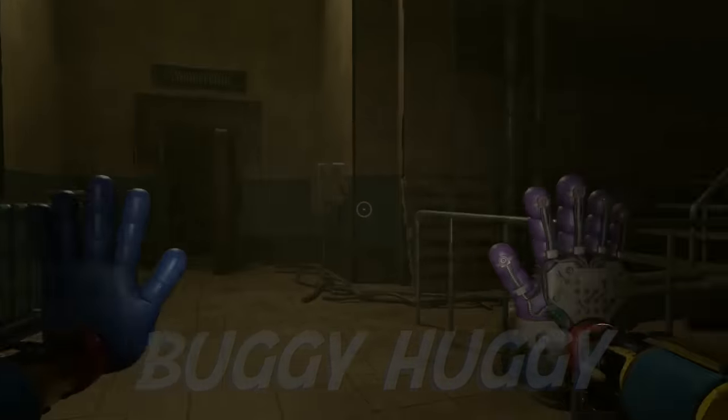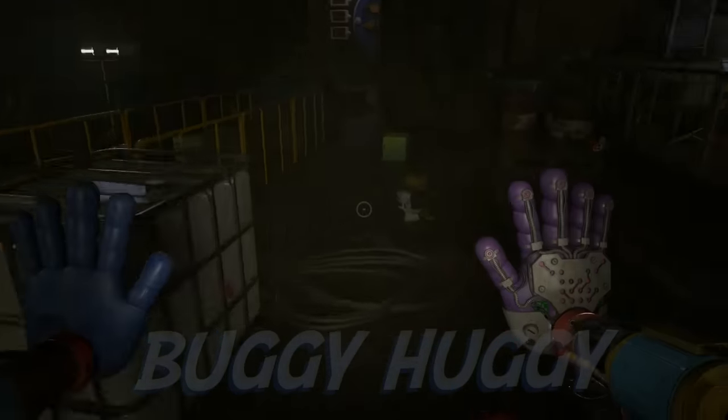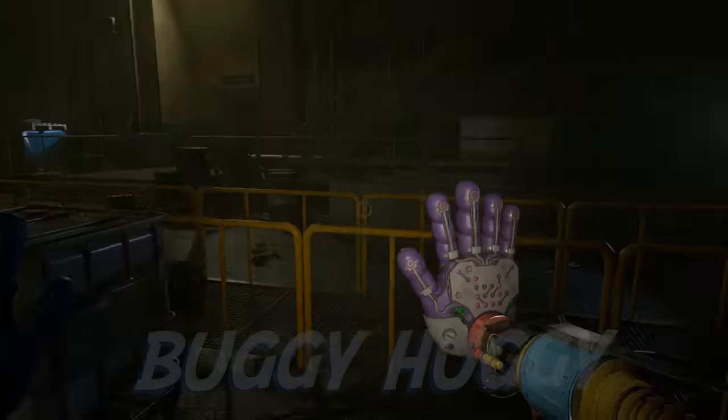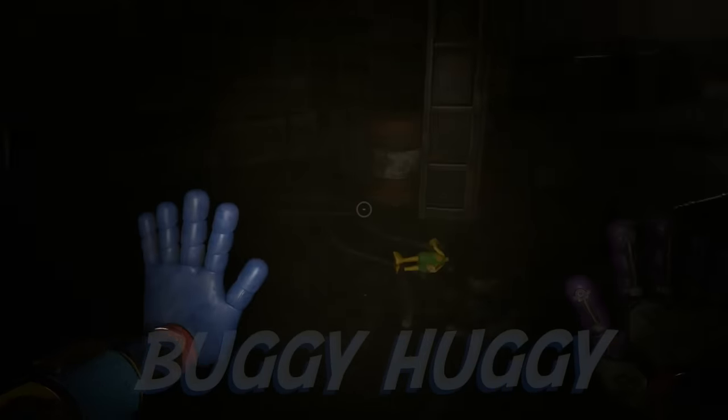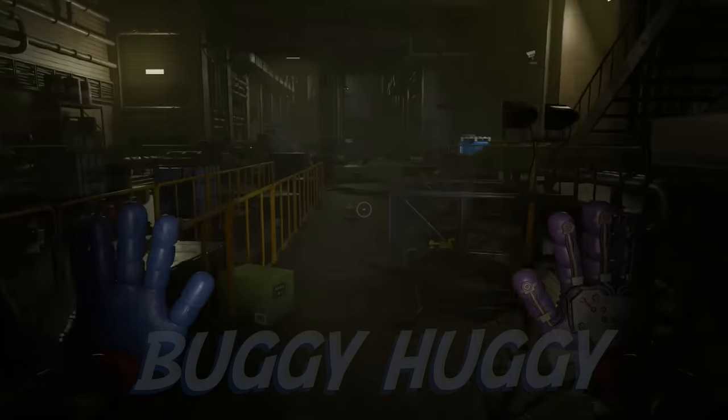We need to get to Prototype's door as fast as possible. Kissy needs our help too. If we rush now, we may trick Kicking Chicken and close the doors before he comes in. Yes, the door is here. I can see it already. Let's find a computer that controls it.